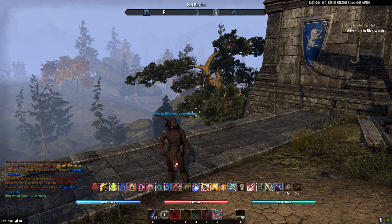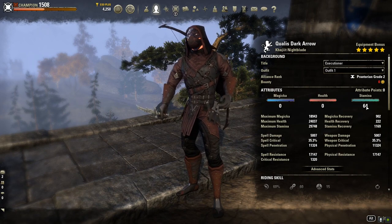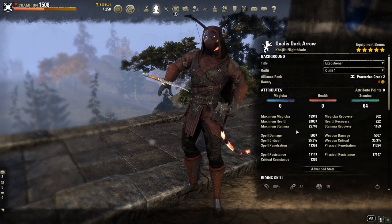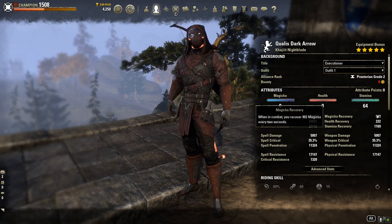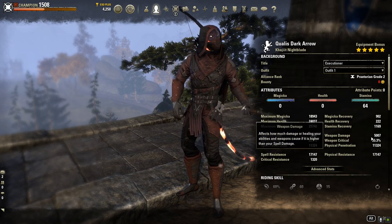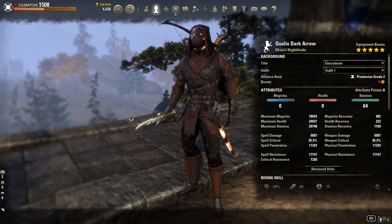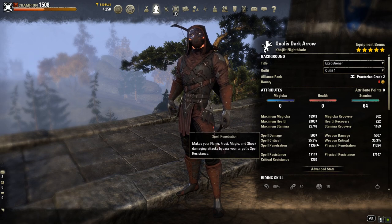So the first thing we'll do is just take a look at the raw stat sheet. 64 points into stamina. Max Magicka is nearly 19k. Max Health is 24k. Max Stamina is nearly 30k — not bad. Recoveries are pretty low. I am a vampire, so you have very little health recovery. Weapon damage is 5k buffed. Crit 35% and the pen is about 11k. The resistances are meh. So this is a one bar build.